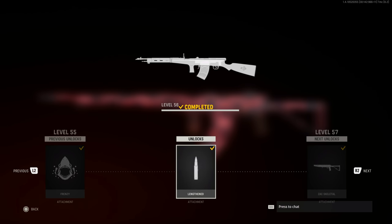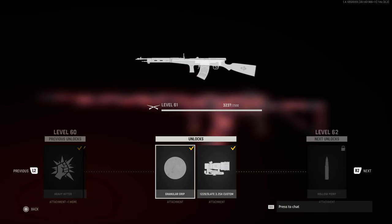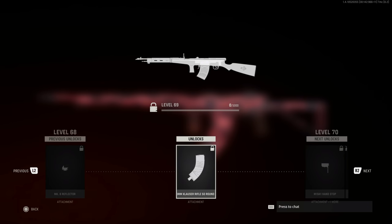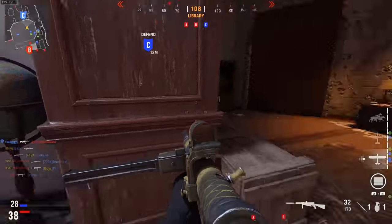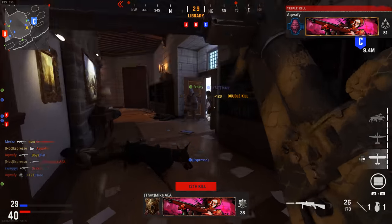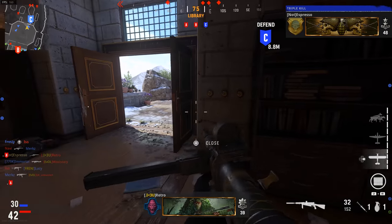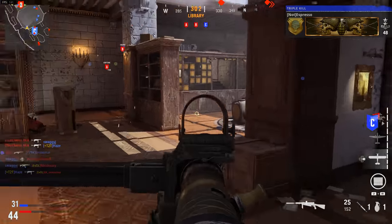Make sure your weapons are ranked up, because this drastically helps your potential with them. A lot of the attachments that unlock later in the weapon ranks do great things for your weapon's performance. While it's not as linear as Cold War — where you could pinpoint exactly what level unlocked a specific attachment — higher weapon rank does open the door for better options in your builds. Rank up all the weapons you can, not only for the upcoming Warzone integration but to have the best potential with those weapons now.